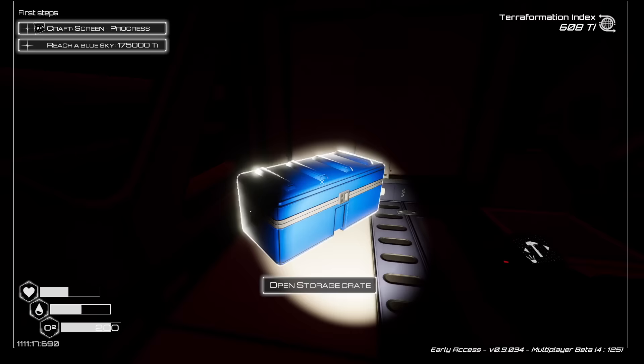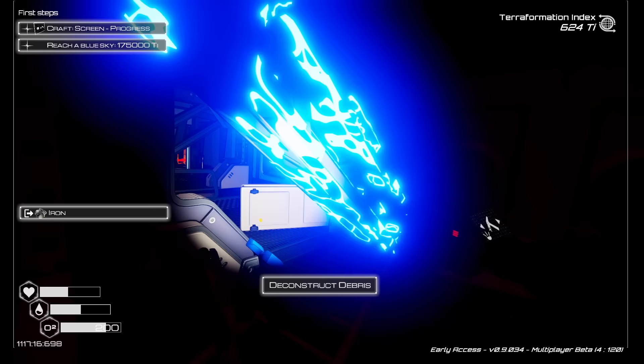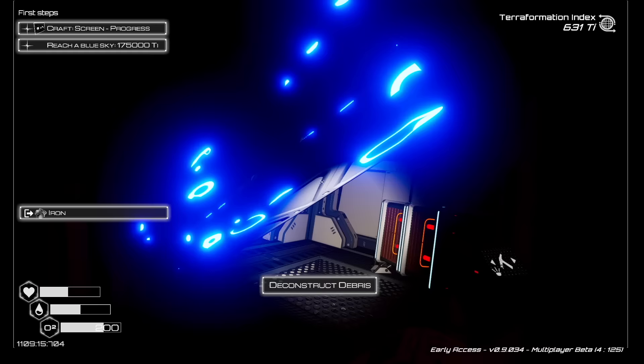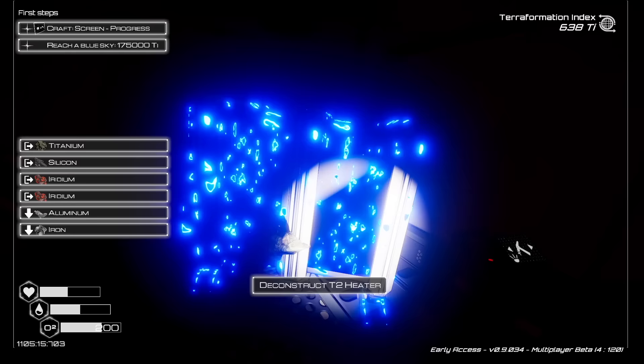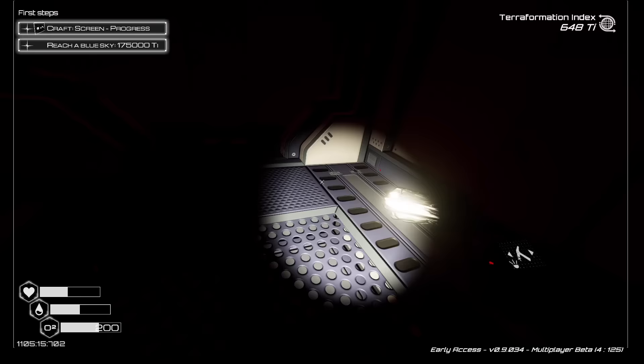Let's grab everything out of here and take the chest apart for a piece of iron. We've got to deconstruct some blockages. We can deconstruct this heater for materials. I'm dropping things, which means my inventory is full. More loot - we'll come back.